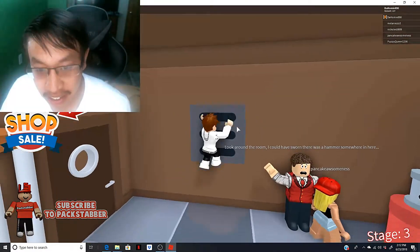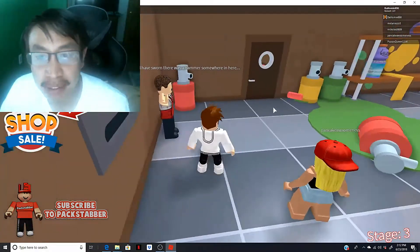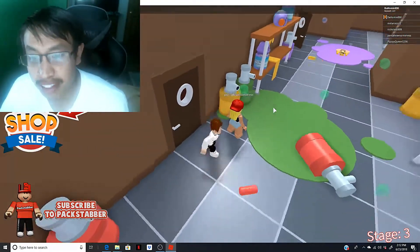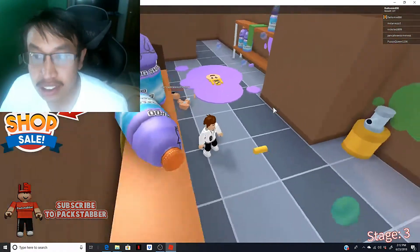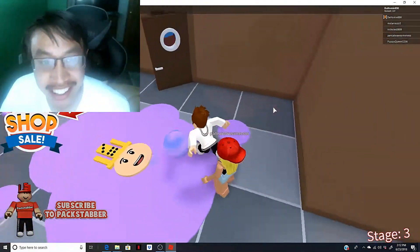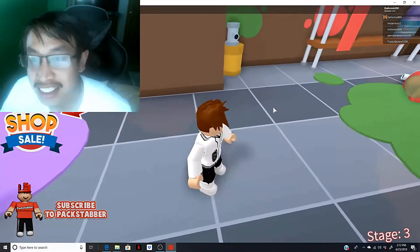Oh man, that was scary, bro. All right, look around the room - I could have sworn there was a hammer somewhere in here. So the hammer would be through this door maybe - nope, not through that door. Hammer, hammer... really, are you kidding me? All right, so we're just gonna go right around looking for this hammer until we find it. Come on, where's this hammer? Dang it man, I hate looking for stuff, especially when I have to find it - crazy hammer.